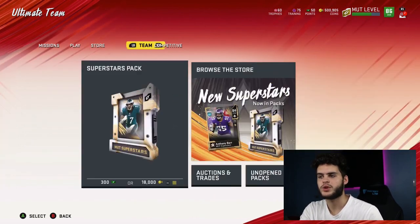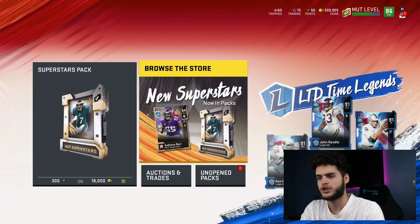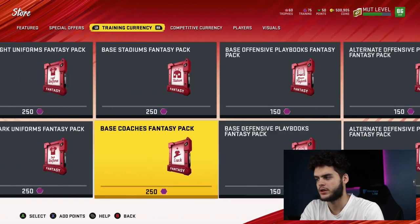Let me show you where the trophy rewards are this year — they're all in the store. We didn't have this many options last year. You go all the way over to training currency... actually it's under competitive currency, and there are multiple things you can use trophies on.